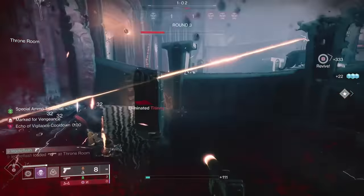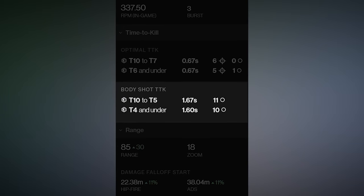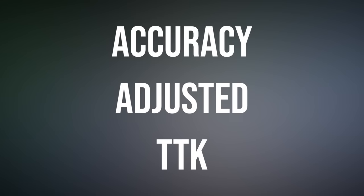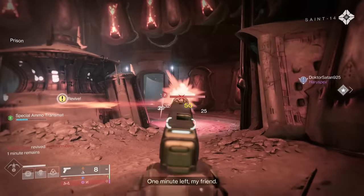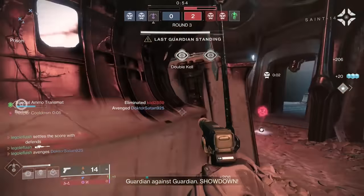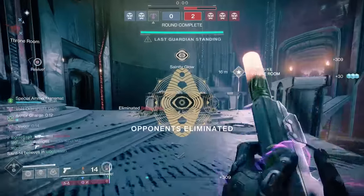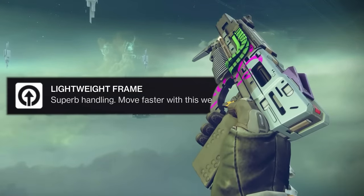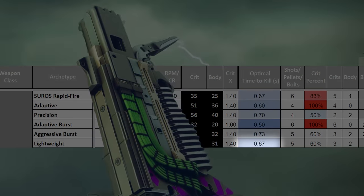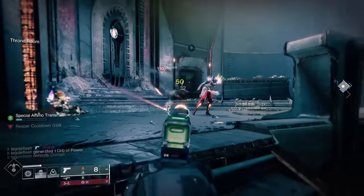If everyone hit every crit, everyone would just use the fastest TTK weapons for every situation, like high impact pulse rifles which can hit a 0.67 second TTK across the map through Tenrazil — but you're punished if you don't hit that 2-burst. So we're going to look at something called accuracy-adjusted TTK. The folks at Destiny Massive Breakdowns added a section for this in their spreadsheet before they all went to work at Bungie, and I've taken that formula and added the updated sidearms to it.